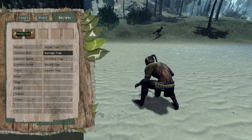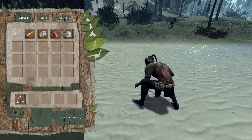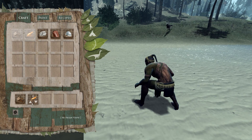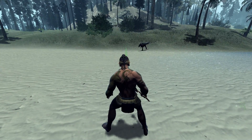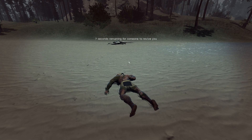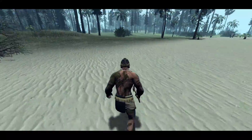What else can we do? Barrage trap — what do we need? Eight sap, fifteen wood. Let's go for that. Fifteen wood — this better be good, this is costing a lot of stuff. Well, it worked. I may have hurt myself in the process, slightly, but it did work. I did kill the dinosaur with it.